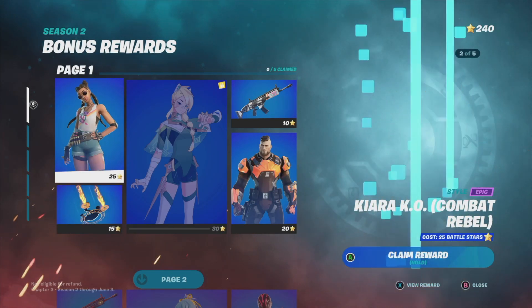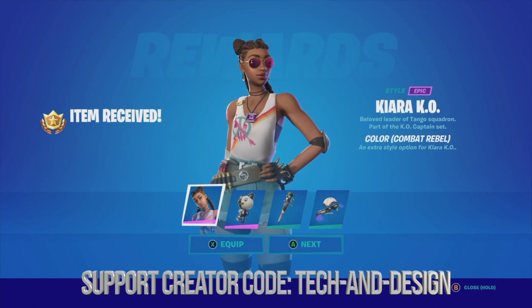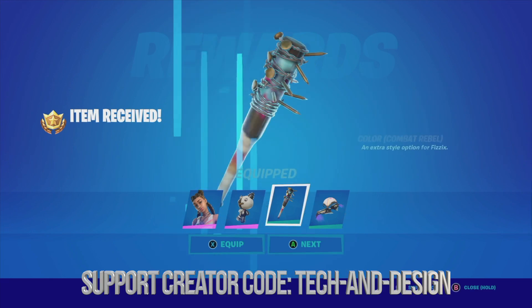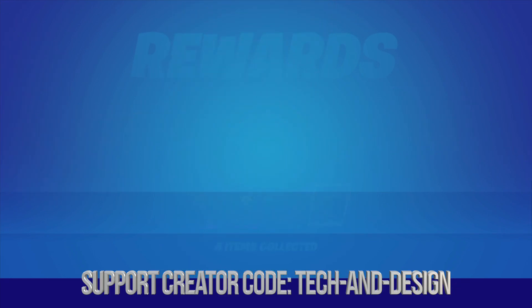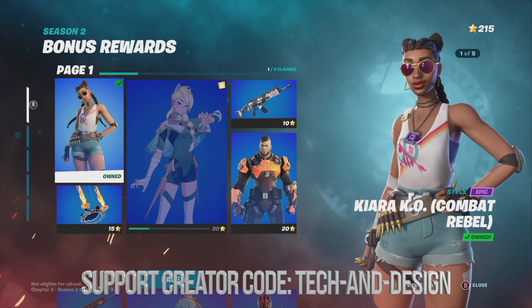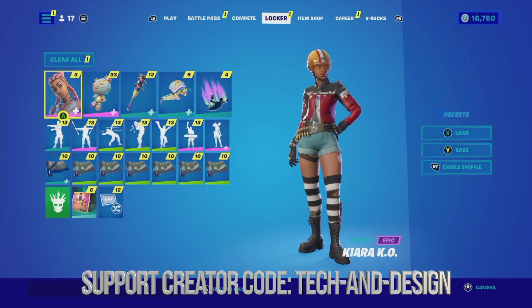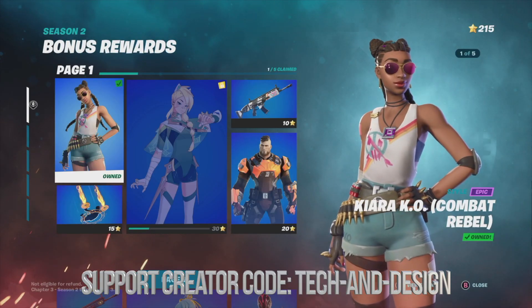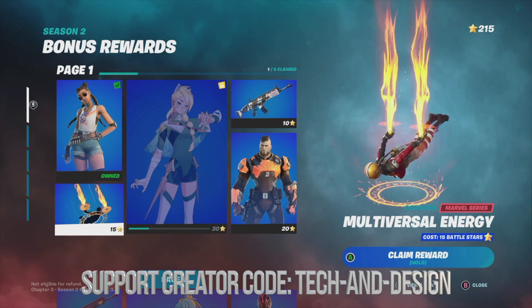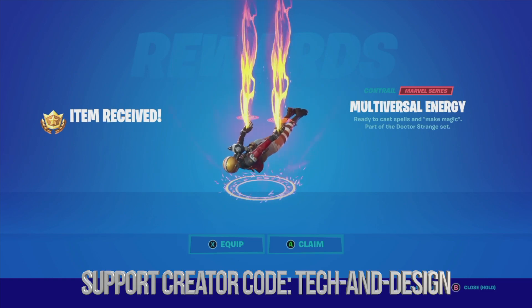Let's start off with this one — just hold A to claim it. Here we go, we can equip or just claim. I'm going to equip in this case — equipped, equipped, and equipped. Now I can move on and claim the next thing. We're going to move down and claim that reward, just hold A. Here we go, we just claimed it.